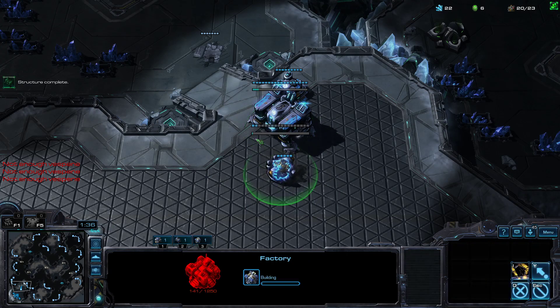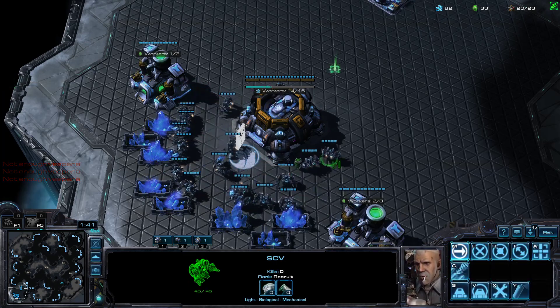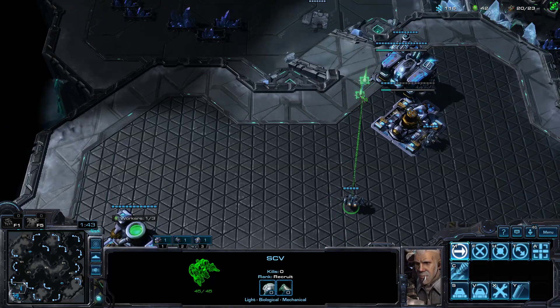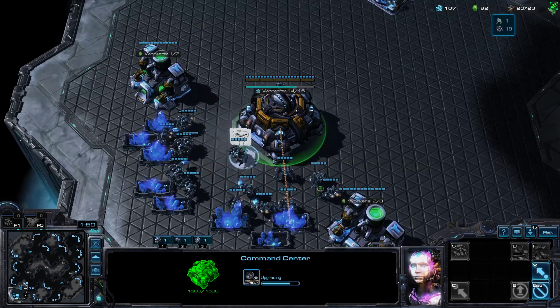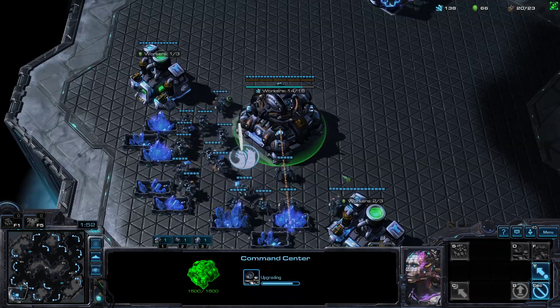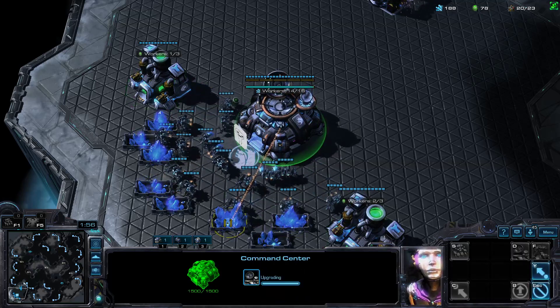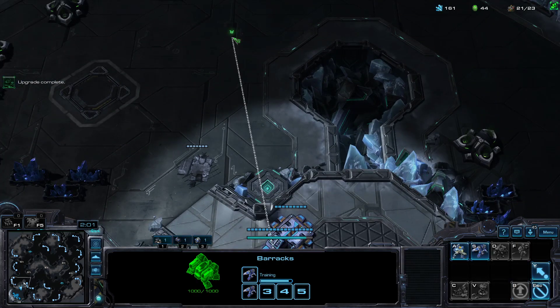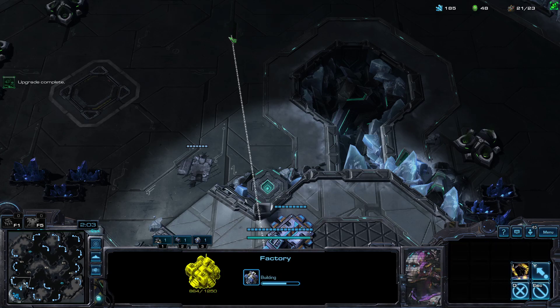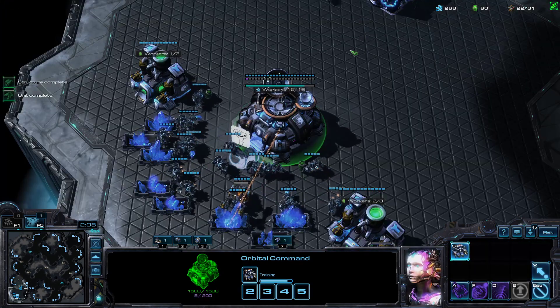Once this Factory's down, you want to take some guys off of gas — two off of one gas, one off the other. The one you take one off of, have them go towards the wall to make the second Supply Depot. This will complete your wall off and help you out before you get supply capped. We pull off gas here so we can mine more minerals to eventually afford our CC after the Factory is done. From this Barracks, we're going to make up to three Reapers. I like to rally my Reapers in front of the base — this acts as a spotter in case something tries to attack the SCVs.